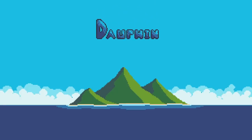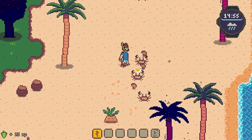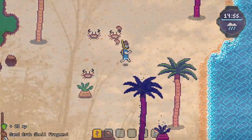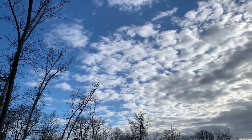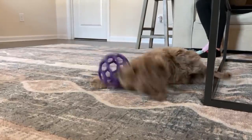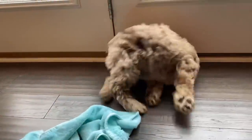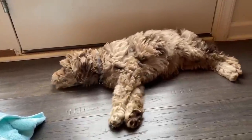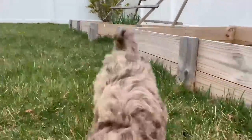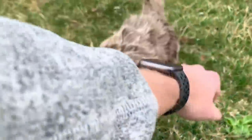Hey everyone, thanks for joining me for another devlog for Dauphin, my 2D RPG about a marine biologist trying to save the ocean and its inhabitants. Today is Saturday, April 9th. I know we're a little ways out from the last episode, but that's not without good reason. I've had a bit of a new distraction over the past two weeks, and that distraction is named Moose — a now 10-week-old golden doodle, the first dog I have ever owned, and an absolutely adorable and lovable handful. My wife and I have been dreaming about getting a puppy for years, and now that we live in our cozy house with its little fenced-in backyard, it was finally time. It has certainly been an adjustment to my routine, but even with him in the picture, development of Dauphin has moved forward.